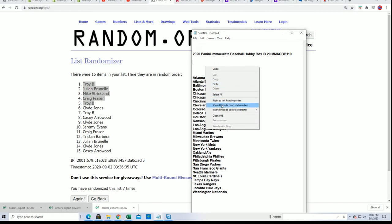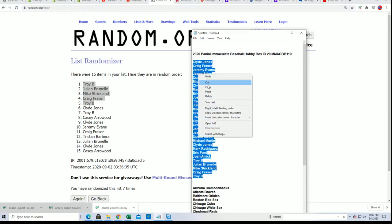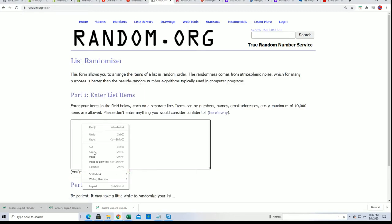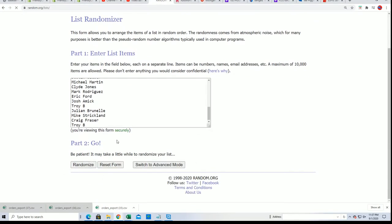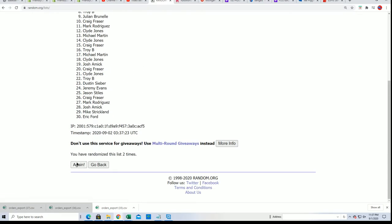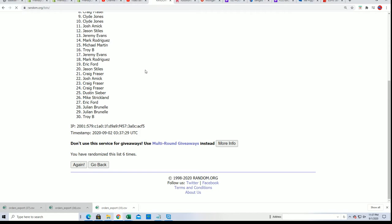Now it's time for the box break. I'm going to double the list — every spot is worth two teams. We're going to do some randomizing here, seven times through, to determine who gets what team in the break. Randomizing each list seven times and then stacking the lists up side by side.